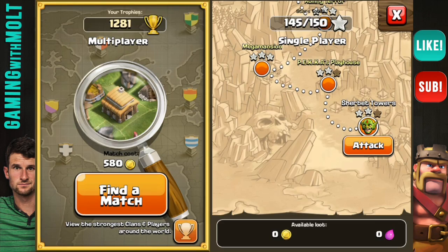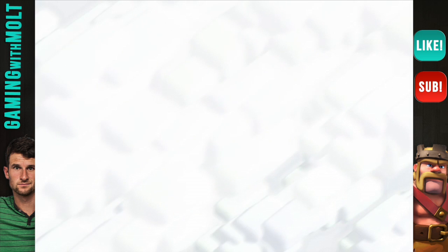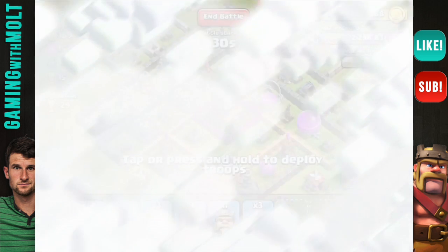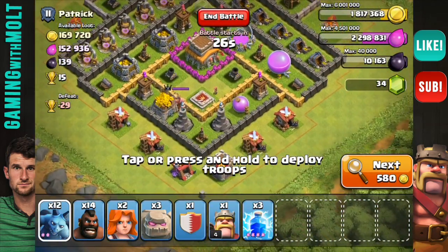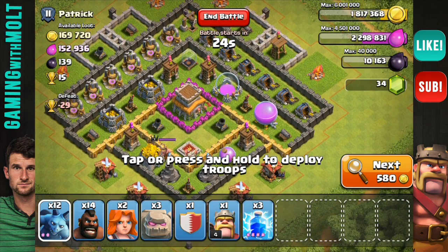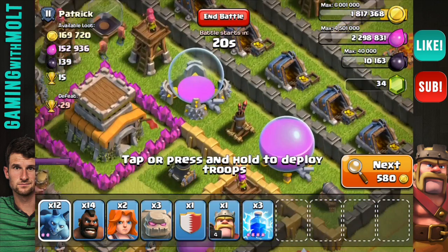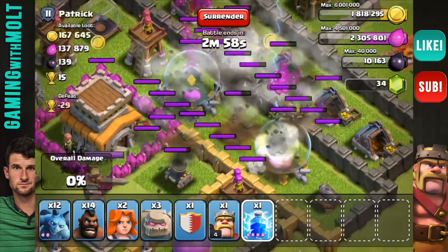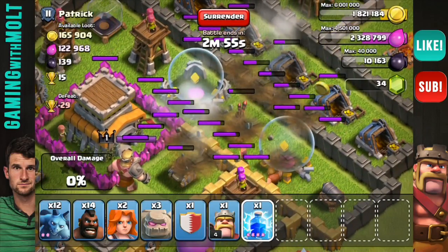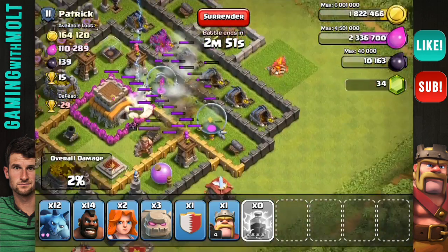We're going to go attack and find a match. Please be low level. All right, hopefully it's a good base and we can have fun with this. That's actually not that bad of a base — well, I guess it kind of is. Awesome loot count for me, though. I'm super excited about that. So we are going to drop these Lightning Spells right here on this. There we go, one more. All right, so now that Air Defense is gone.